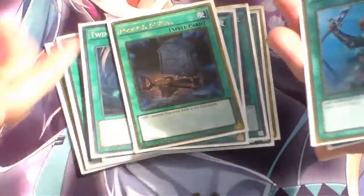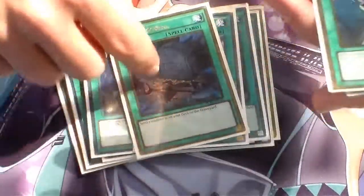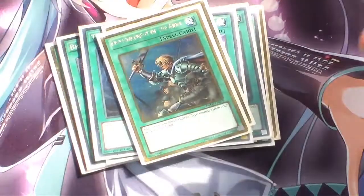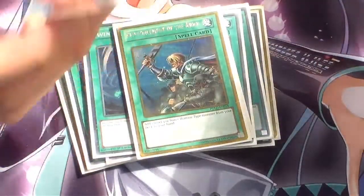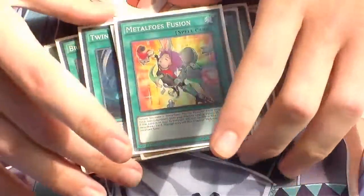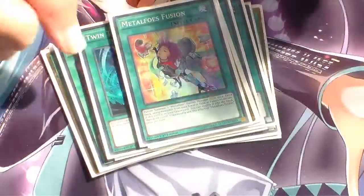One Foolish Burial — send Wolf, send Trick Clown, send Electromagnetic Turtle, anything you need. One ROTA to search out Photon Thrasher or Raiden. And for my tech card, we're running one Metaphys Fusion — basically if you have this in your Graveyard, you can draw a card by shuffling it back into your deck.